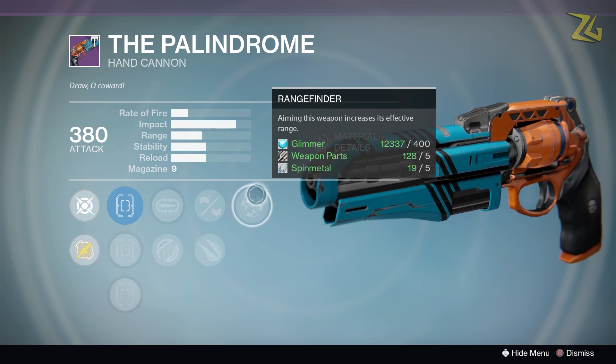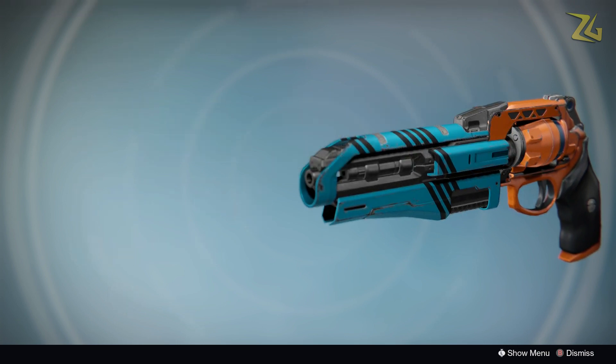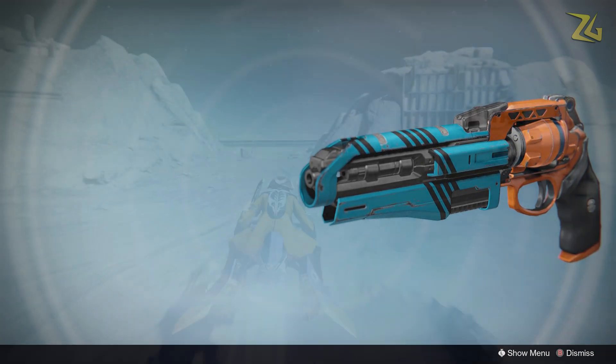Then you get Rifled Barrel, of course a must on any Crucible hand cannon because of the significant range boost — which for those of you who aren't aware also helps with the ghost bullet issue. On top of that it rolls with Rangefinder, which further increases range while aiming down sights. Even if you're not a hand cannon user, please go pick this up — it's absolutely worth the vault space.